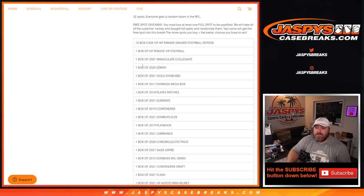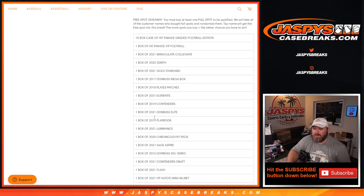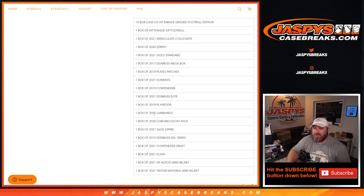Here is the list of all the boxes: a 10-box case of Hit Parade Graded Football Edition, one Hit Parade VIP Football, 2021 Immaculate Collegiate, 2020 Zenith, 2021 Gold Standard, 2017 Donruss Mega, 2018 Plates and Patches, 2021 Elements, 2019 Contenders, 2021 Donruss Elite, 2019 Playbook, 2021 Luminance, 2020 Chronicles Fat Packs, 2021 Sage Aspire, 2015 Donruss Signature Series, 2021 Contender Draft, 2021 Flash, 2021 Hit Parade Auto'd Mini Helmet, and a 2021 TriStar National Mini Helmet.